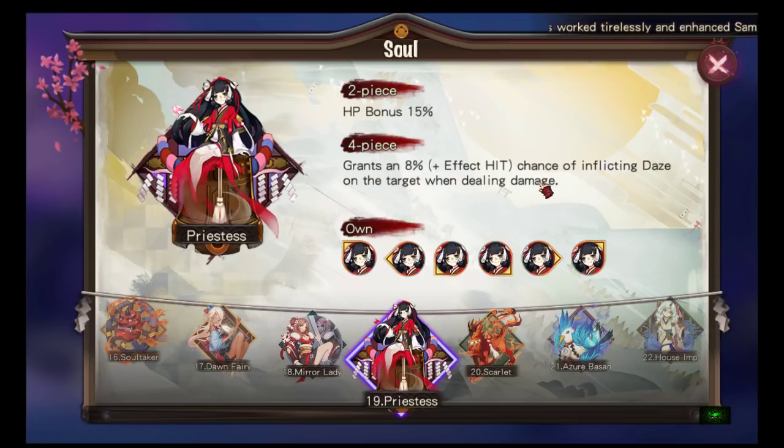Priestess: two-piece HP bonus 15%, four-piece grants an 8% plus effect hit chance of inflicting daze on the target when dealing damage. Daze is stun. I'd think this would be popular, but I think the chance is too low for my liking. Some people might just leave it to RNG and it might work.